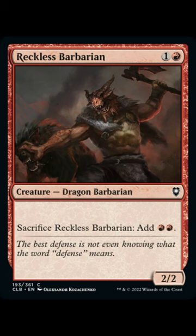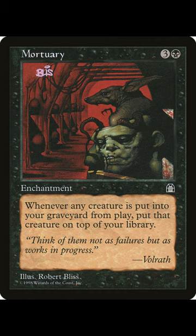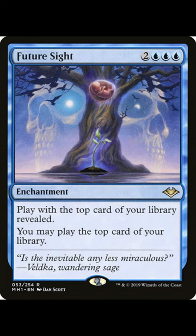First part of the combo is we activate Reckless Barbarian by sacrificing and adding 2 red. When it dies, it will trigger Mortuary, putting Reckless Barbarian on top of our library from our graveyard. And we'll be able to cast Reckless Barbarian from the top of our library by paying 1 red because we have Future Sight.